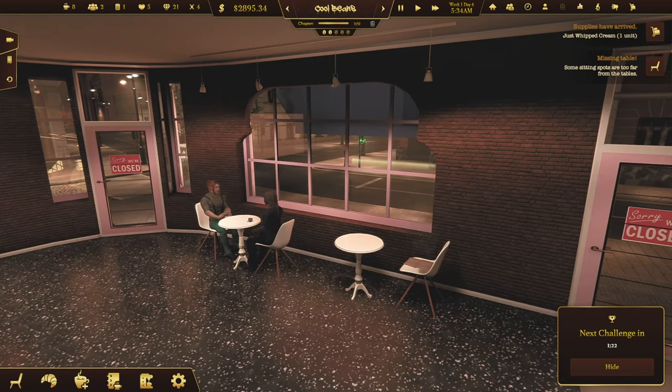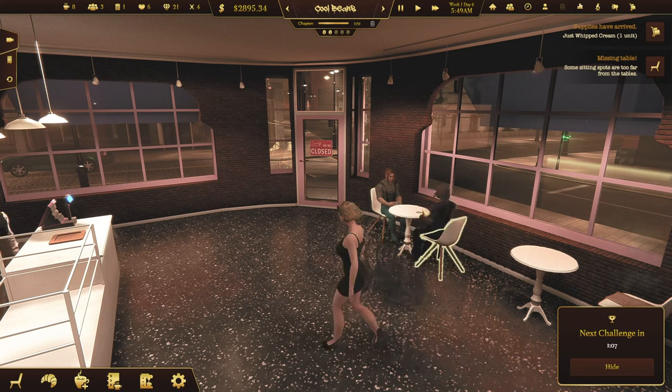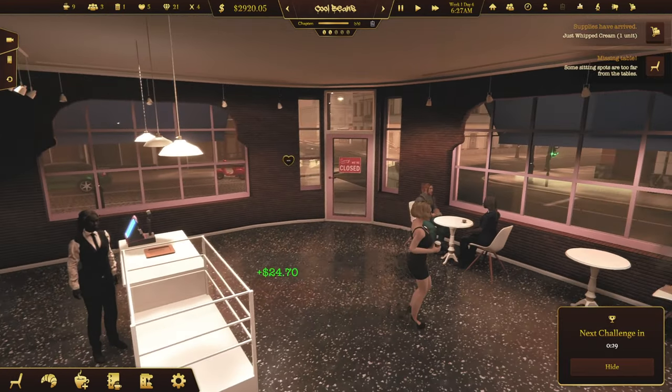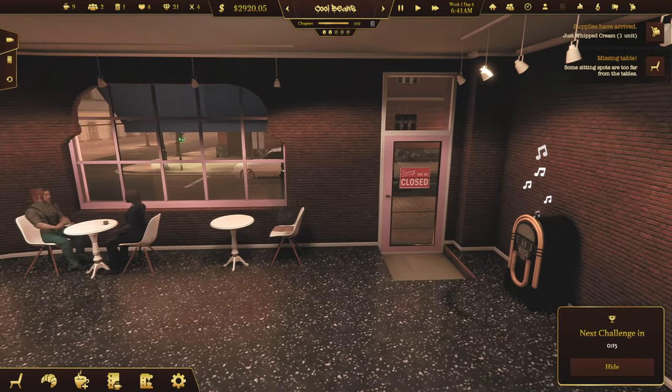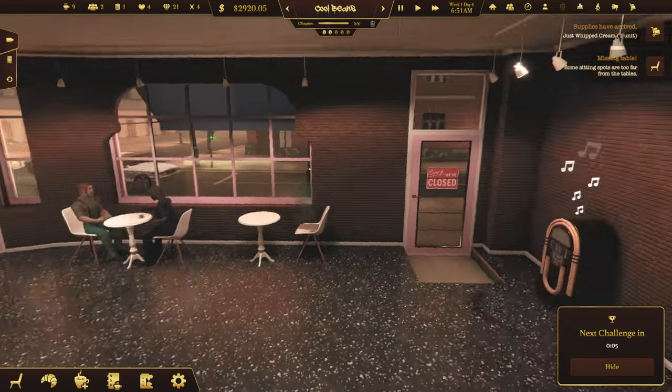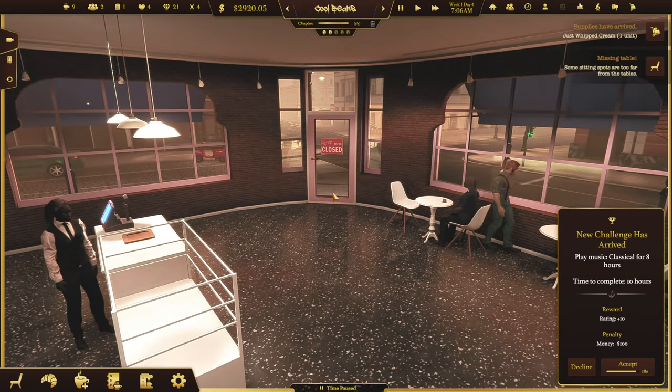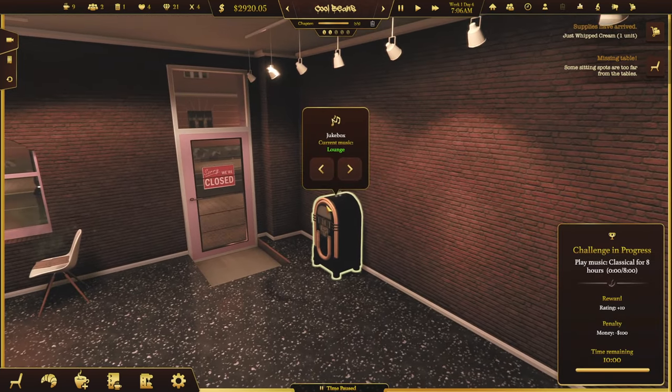I'm going to need more tables. I'm also going to need bigger tables because he couldn't fit his there. Sewerage — everybody likes sewerage. It just sells like mad. Who was the genius who came up with that anyway? Oh yes, that was me. And of course we have music playing too. A new challenge has arrived: play music, classical, for eight hours. Reward: rating. Penalty: I lose money. That's pretty easy, isn't it? So I'll accept the challenge, and then I will change this to classical.